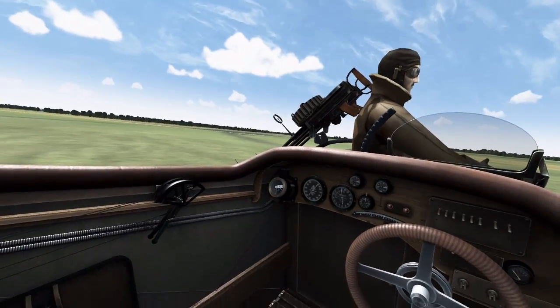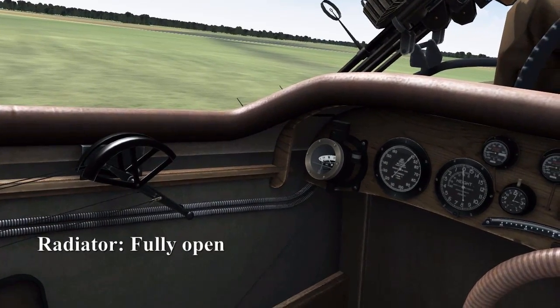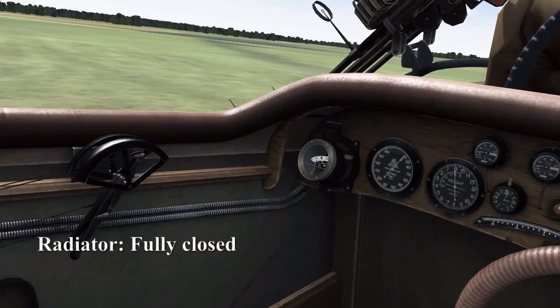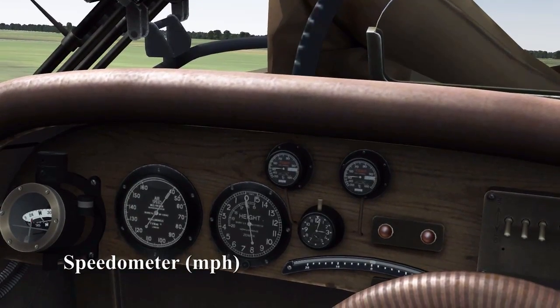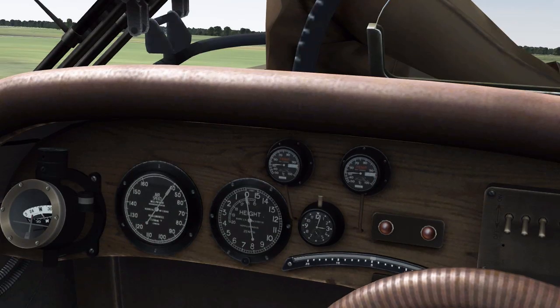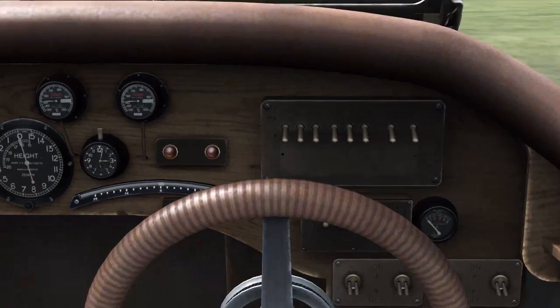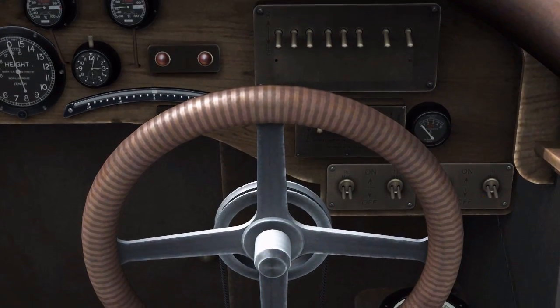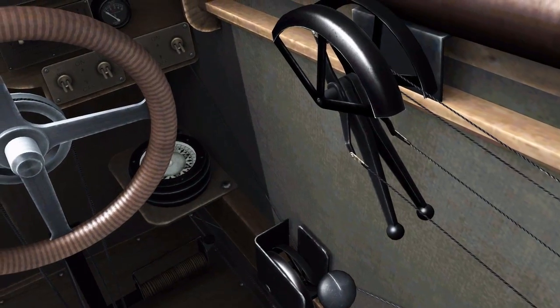I'm going to show you individual engine starts, but we'll look at the instruments first. That's the radiator — fully open and fully closed. We have the compass, speedometer in miles per hour, altimeter in feet, both temperature gauges, and both oil pressure gauges. Moving to the lower right, we've got our engine on/off switch, another compass, and our mixture control.